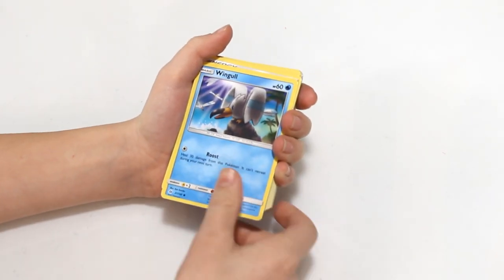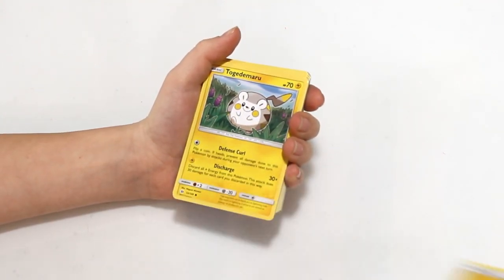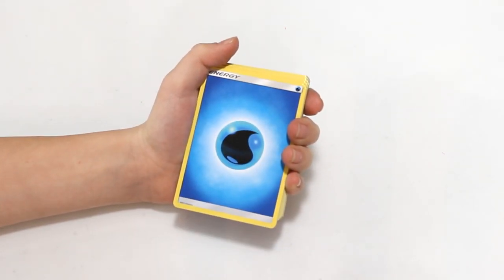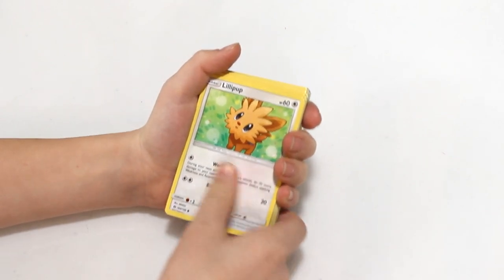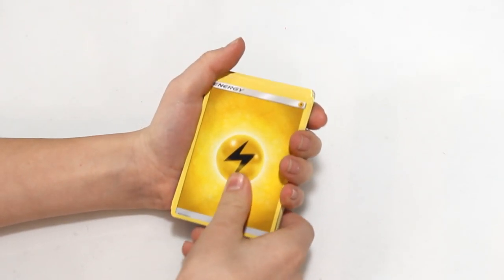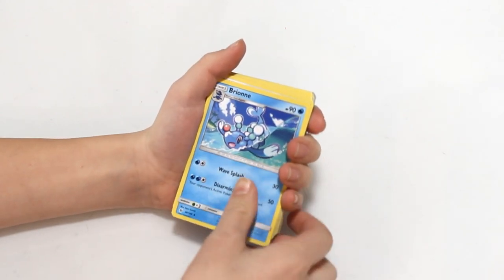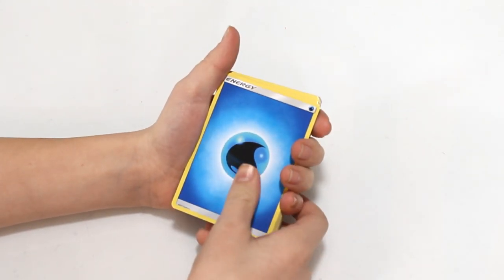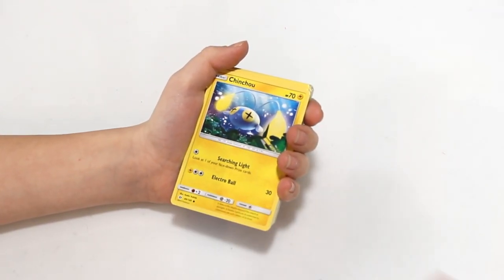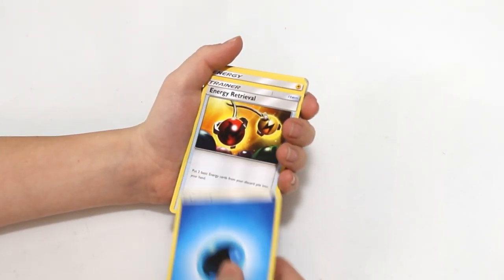A Water Energy, Wingull, Potion, an Electric Energy, Tauros, Psyduck, Timer Ball, another Water Energy, Lillipup, Stoutland, Herdier, an Electric Energy, a Primarina - there we go. Brionne - I believe is how you pronounce that one. There's a Water Energy, Popplio, Chinchou, Nest Ball, Electric Energy, another Water Energy.